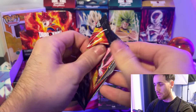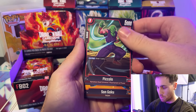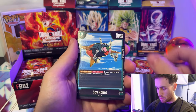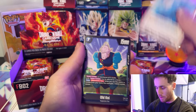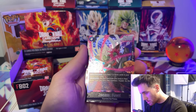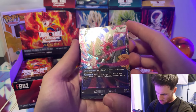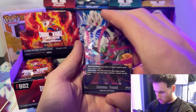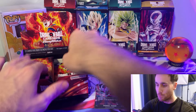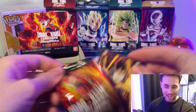Moving on to the next pack — Mecha Frieza, Android 18, Piccolo. This one replaces Master Roshi because he's Tournament of Power and Universe 7. Time Ring, Rosie, Spy Robot, Kale, Blue Power Awakening, Old Kai, Master Roshi, and a Zamasu Fused — it's just an SR. He looks really cool; I actually really like how white his hair stands out. I need to keep my codes, guys — I play the virtual game every day and I don't have any real cards in it.